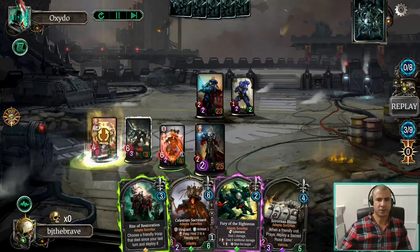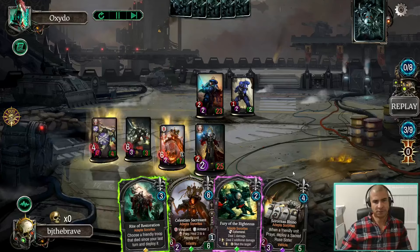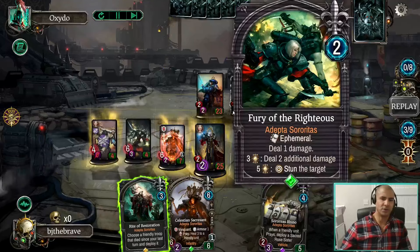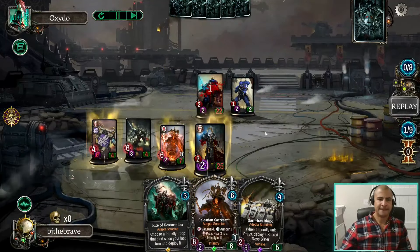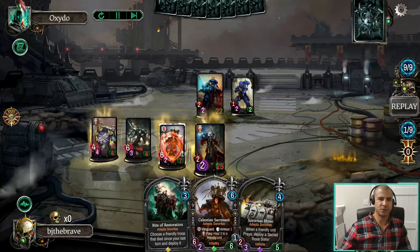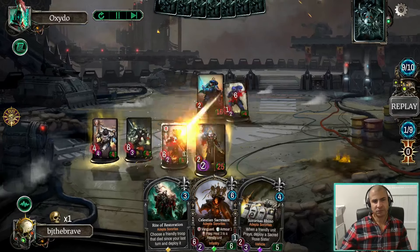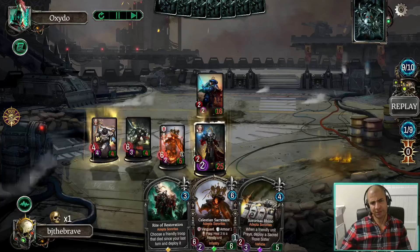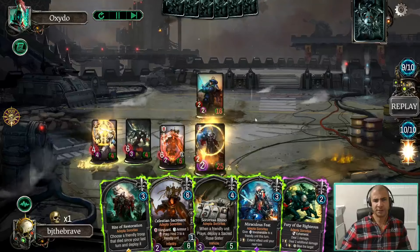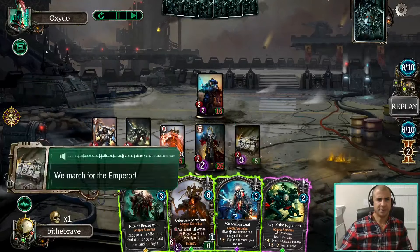I'm going to use this as a draw, which is nice. I basically just heal everything up — I'm not really worried about the 1/2. He's got a lot to get through, and he can do one damage here. I wanted to have a situation where he can't disrupt everything with his Warlord ability. He's pretty much given up. GG.